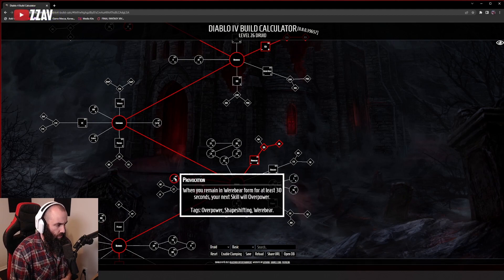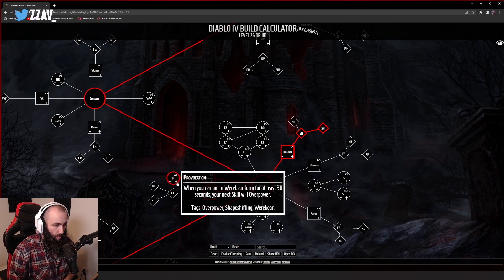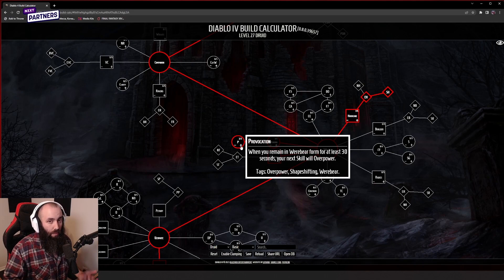What you really want is to get to provocation, which at baseline triggers when you remain in werebear form for at least 30 seconds — your next skill will overpower. This is a second source of guaranteed overpower alongside enhanced pulverize's built-in overpower. The tooltip value isn't changing in the builder I have, so I'm assuming the duration goes down as you rank it up. At base rank it's 30 seconds; at rank 3 it could be around 24 or even 18 seconds — we'll find out during the beta.